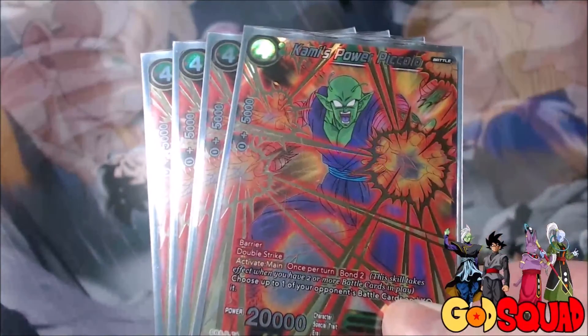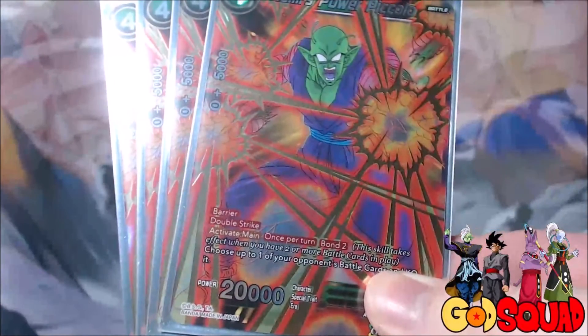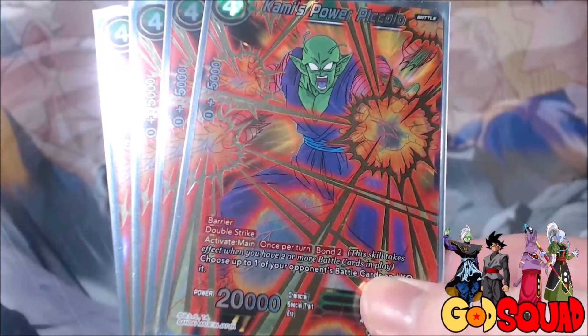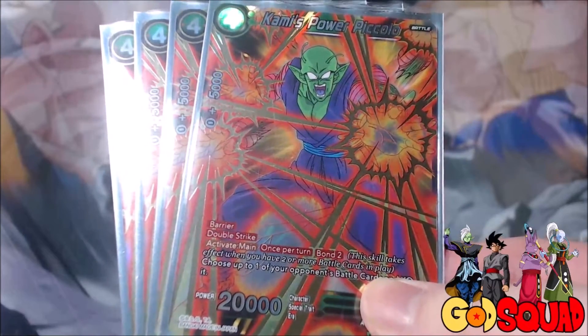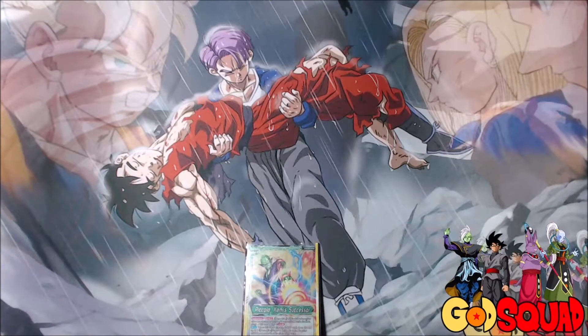Then we also run 4 Commie Power Piccolo. He's a 4-cost 20,000 with Barrier and Double Strike. Once per turn, his Bond 2 — if you choose one of your opponent's battle cards and KO it — only requires you to have two battle cards including himself, so just one other card on the board. Play this Piccolo and you get a free KO with it. And with Double Strike, he's coming in swinging pretty hard.